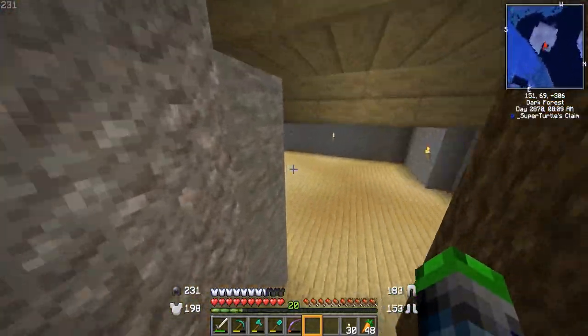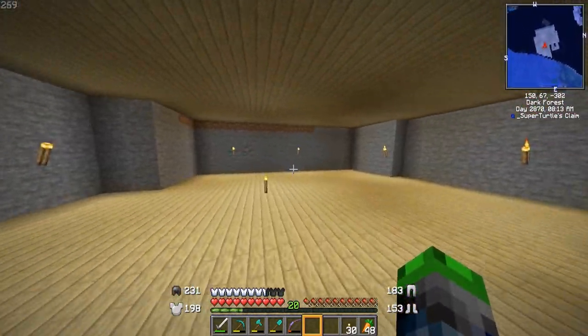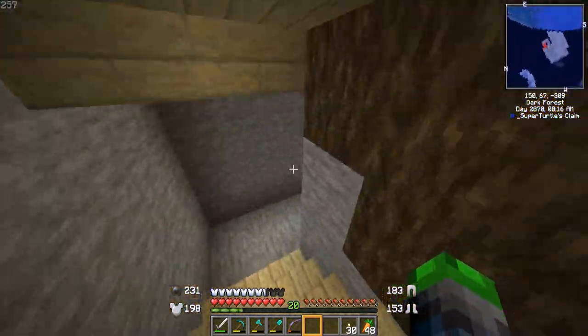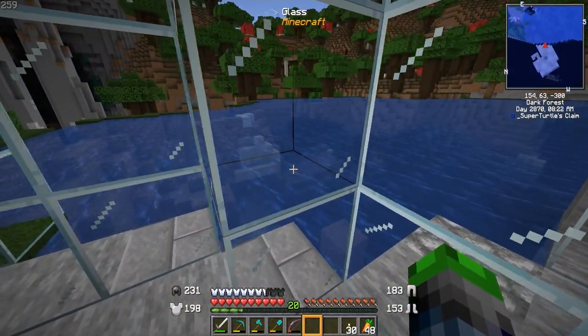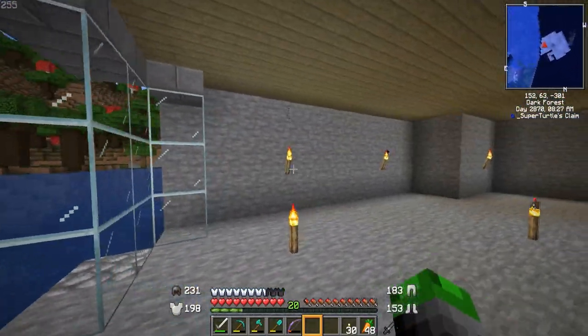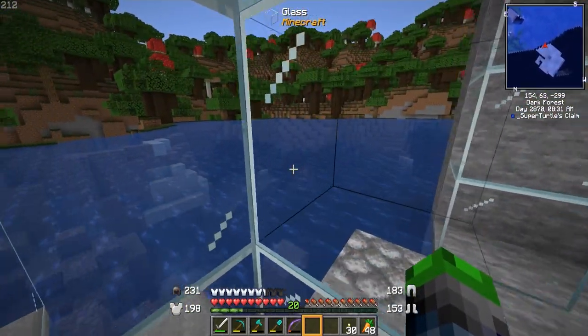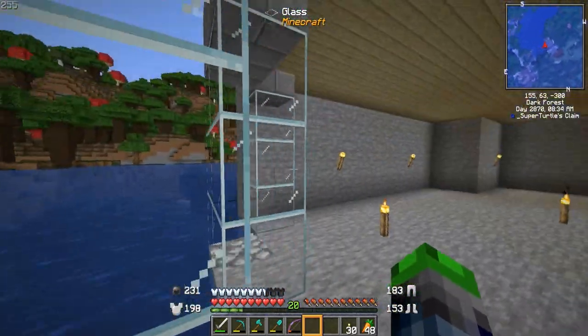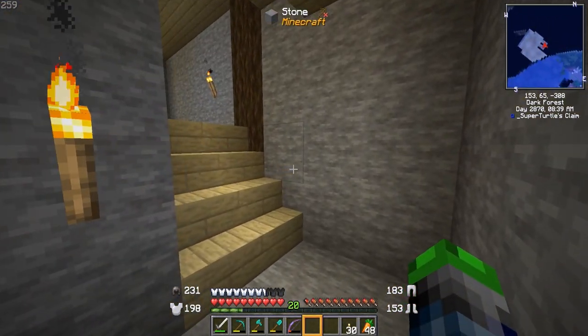We also have a basement to that basement, and it looks out here with some glass - it looks pretty cool. Then we have yet another basement level, and this is the bottom floor. It's perfectly at water level on this little pond, so I really like it. We might have a door and a little cove over here to go out and do some fishing, or put some machines.